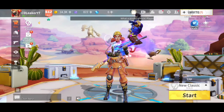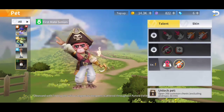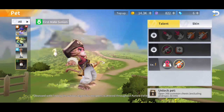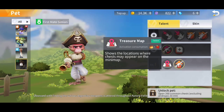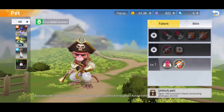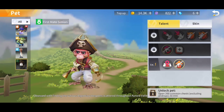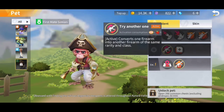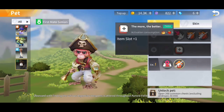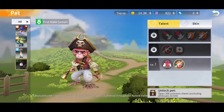Now let's go over to the pet and see what kind of skills it has and how to unlock it. The first mate Simeon — open 200 common chests and that's how you unlock it; it's pretty simple. What can it do? It shows the locations where chests may appear on the minimap — that's pretty cool, though you can't use it until you unlock the pet first. You can also strengthen your equipment, which means increase the rarity of one firearm in one match. It also converts one firearm into another firearm of the same rarity and class. And you get another item slot — with this pet, you can get an extra item slot. That's really OP.